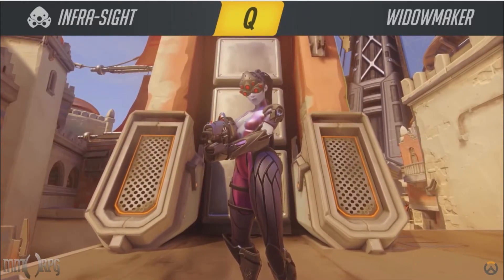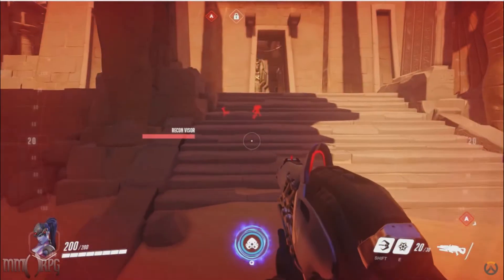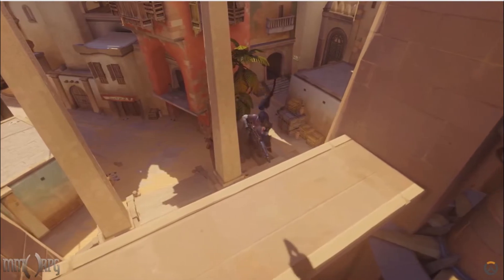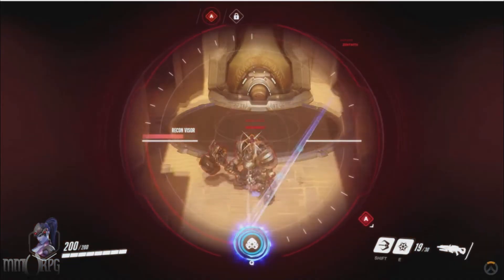Widowmaker's ultimate, Infrared Sight, grants vision of all enemy players to the entire team for its duration. If you're doing a good job sniping, Infra Sight should be available fairly often, so be sure to take advantage of it during just about any significant teamfight. As a sniper, your biggest worries are the flanking offensive characters: Genji, Reaper, Tracer, and Winston.